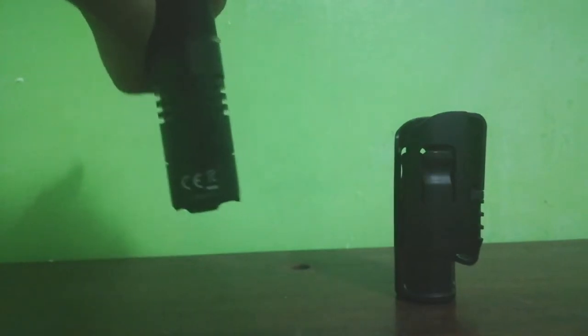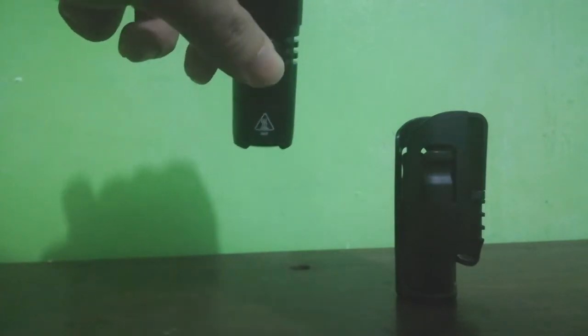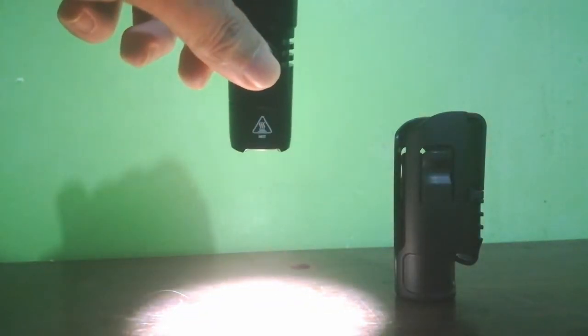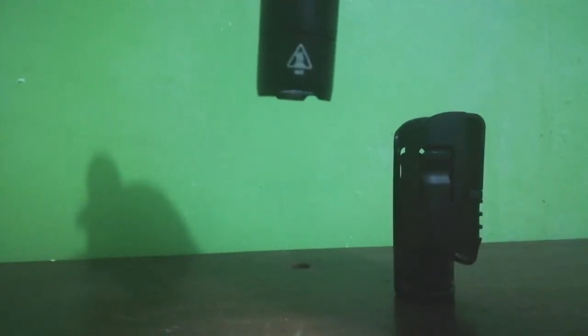1,200 lumens. So, tail switch, cycle, side switch. Ayan — low, 55 lumens, 300, and 1,200. Babalik tayo sa low, ultra low, 1 lumen. Ayan.